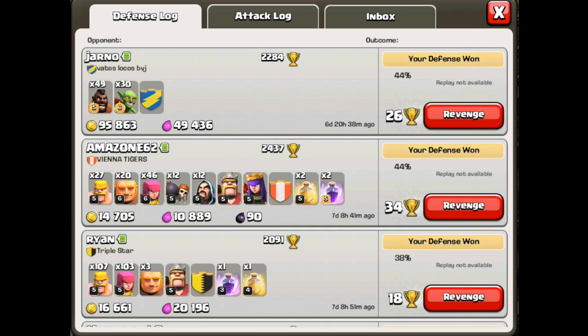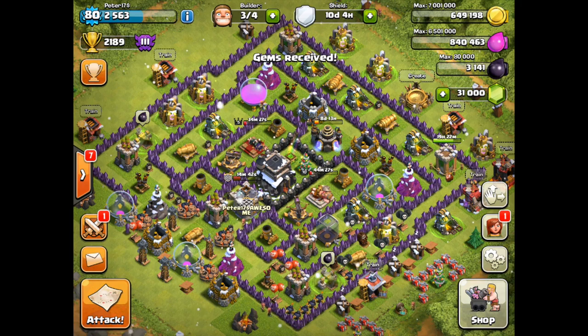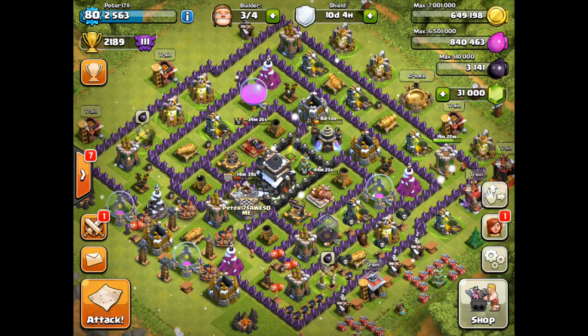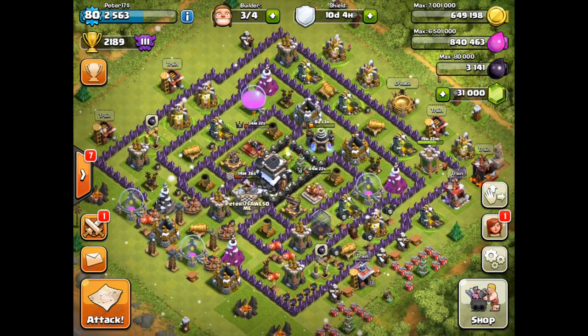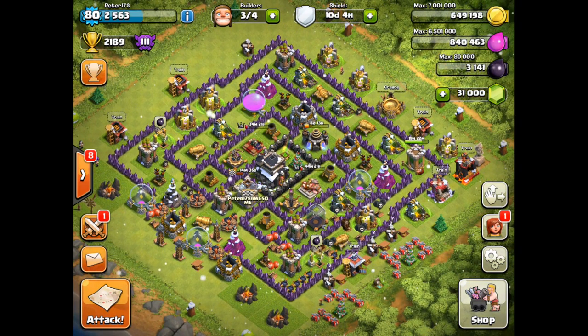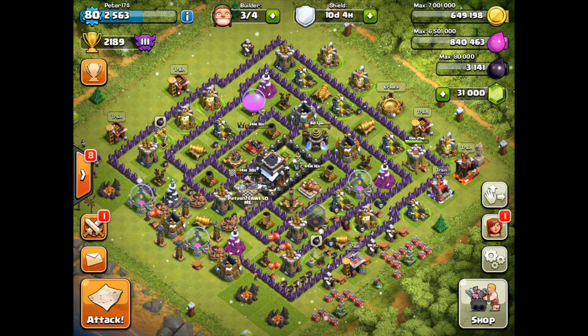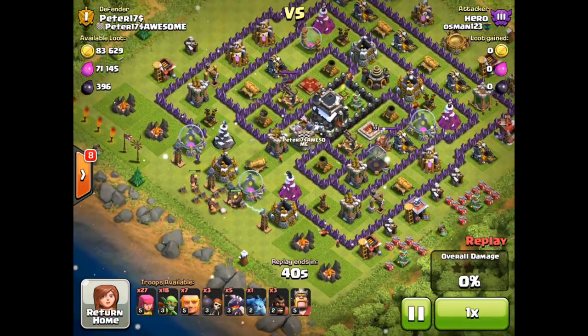That's right: 31 straight victories in a row for Peter's Perfection Gym Box Christmas Tray Base. And here, witness even more proof that I've won the game — 31,000 gems awarded by Supercell, and a shield of over 10 days. Of course, you cannot purchase a shield over 10 days; it is awarded for winning Clash of Clans.